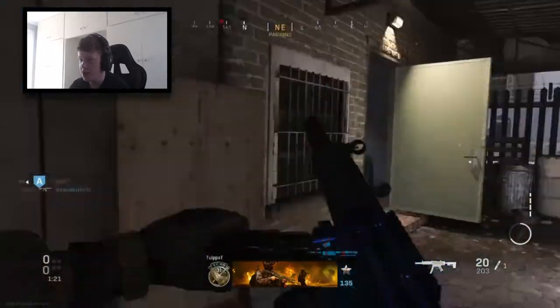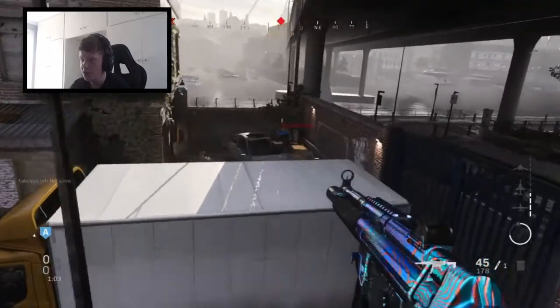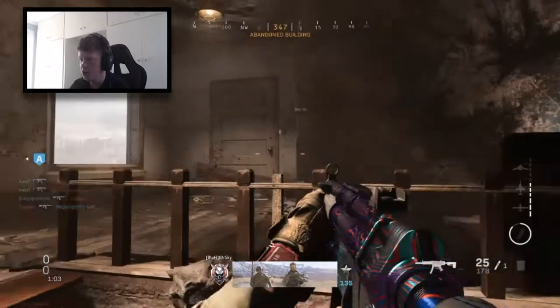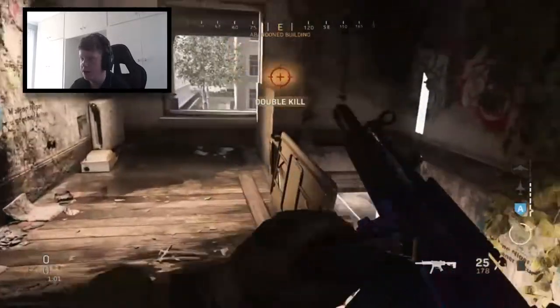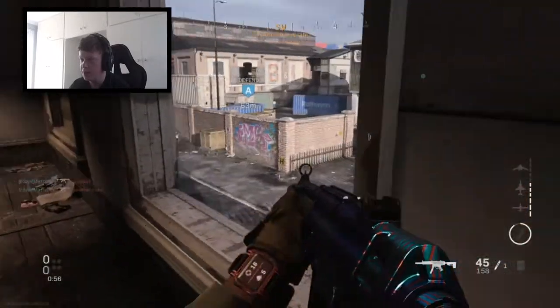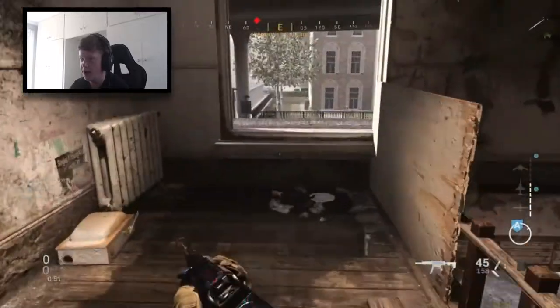I heard him slamming open doors. What's great about this is my teammates aren't pushing up — if the whole team pushed up then the spawns would probably start flipping mid-map, which would ruin what I'm trying to do right now. I want to try and secure a VTOL — if I do I'll probably save it for next round because this round seems a little more quiet.